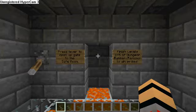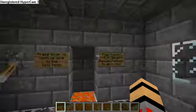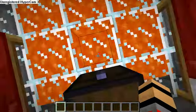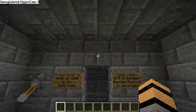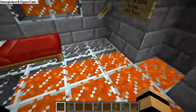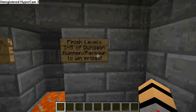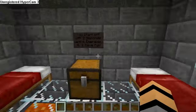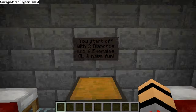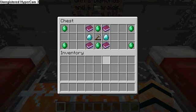Right here is the spawn room, with windows with falling lava and a lava floor — I have lava floor everywhere. This is just the review of this game right now. Press lever to open up the gate to the safe room. Finish levels one through five of Dungeon Runner slash Parkour to win prizes. You start off with two diamonds and six emeralds — good luck and have fun.